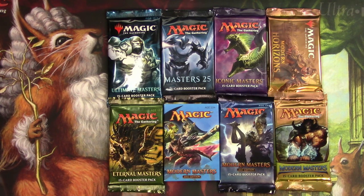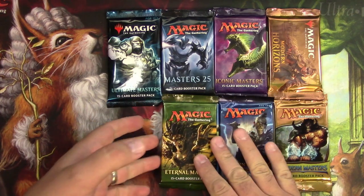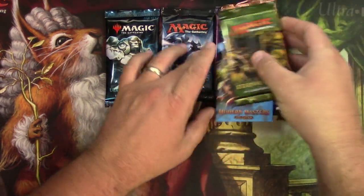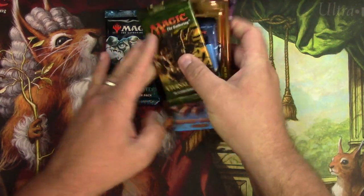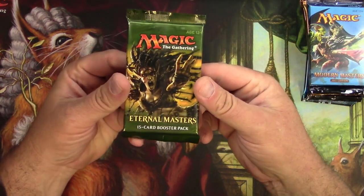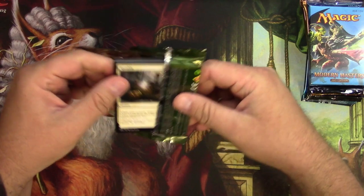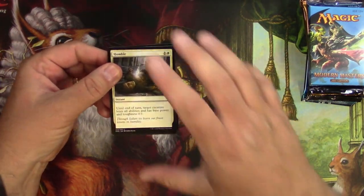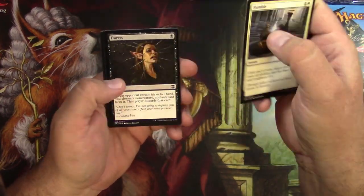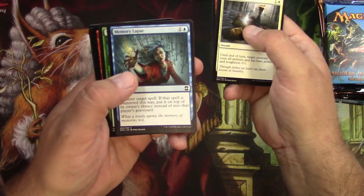Hey everyone, TragicMTG here again to do another one of every master set. Here they are, let's stack them up. I know everyone loves it when I do these completely out of order, so that's what we're gonna do. We're gonna start off with an Eternal Masters pack. I know it's not pioneer cards but modern is still a thing, right? Actually, I don't think Eternal Masters is fully into modern, is it?